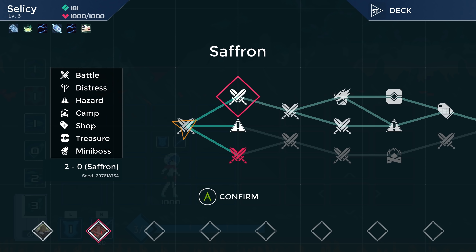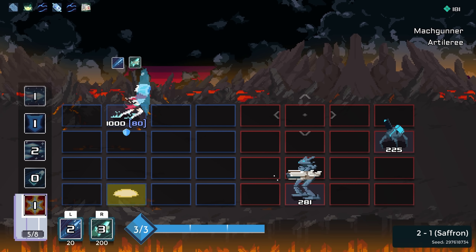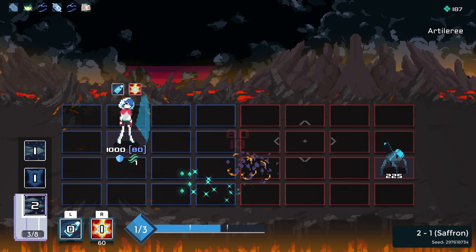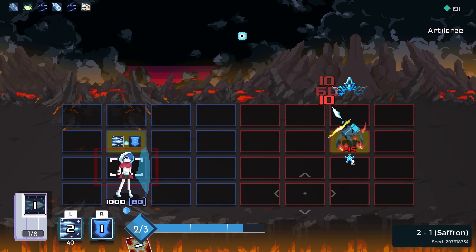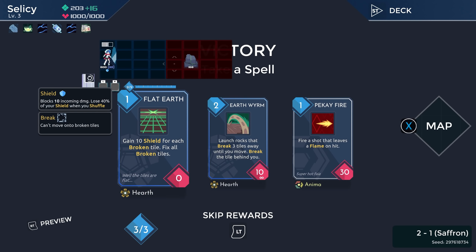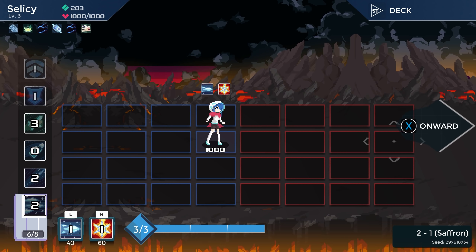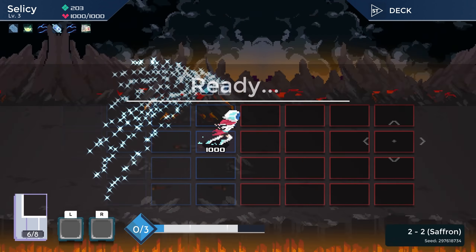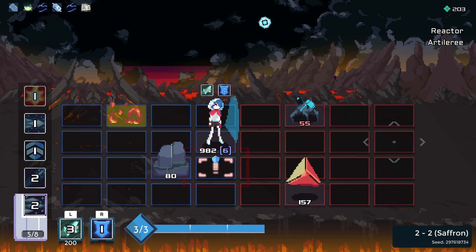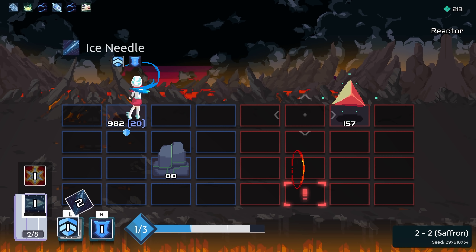I'd very much like to be able to go to the shop at the end of this. That'll do some good damage. You're dead. Piece of cake. I think we skip. Celacy is one of those characters that starts off really strong, but then kind of tapers off more towards the end, because you start off amazing.